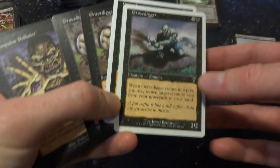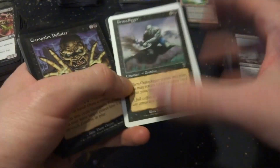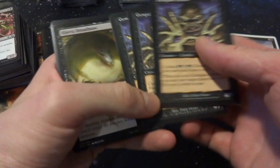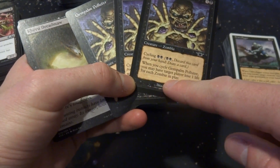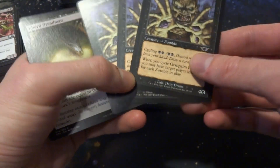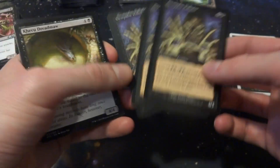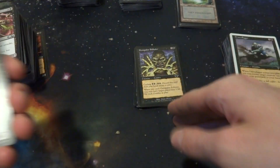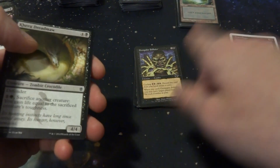Gem Palm Polluter — great card. When you cycle it, target player loses 1 life for each zombie in play. Most of the time in your zombie deck you're going to cycle it. I only have 3 of them — I'll include them in the possible pile. So far I don't have any for-sure includes, just a bunch of possibles. The Zombie Crocodile has Defender and a green ability. Noxious Ghoul is fantastic — for 5 mana it's a 3/3, but whenever Noxious Ghoul or another zombie enters play, all non-zombie creatures get -1/-1 until end of turn.